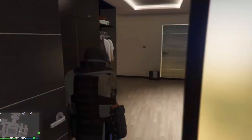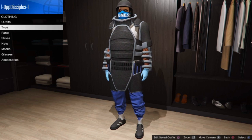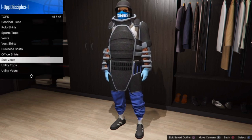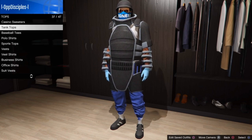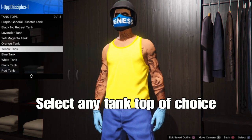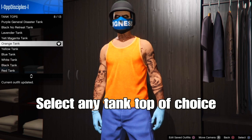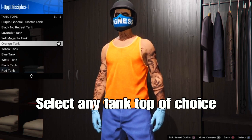What you want to do is start an interaction menu, it doesn't really matter which choice. From there, go to the clothing store near your location. From the clothing store, go to tops. From tops, scroll down to tank tops. From tank tops, select any type of tank top of your choice to get the visible arms. For me, I'm going to use the orange tank top.